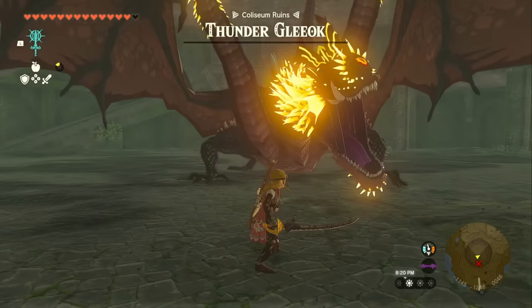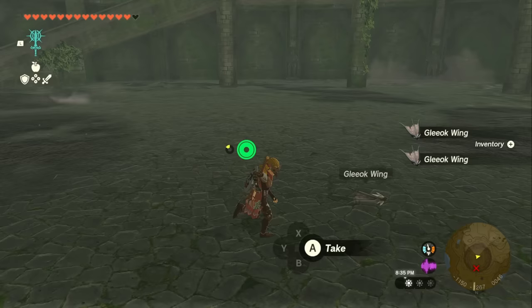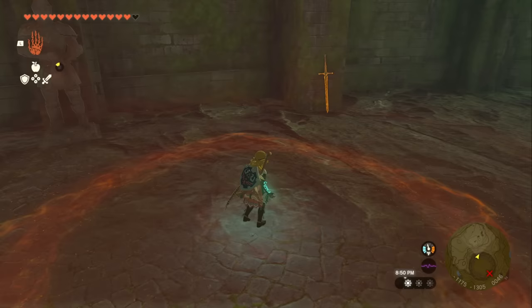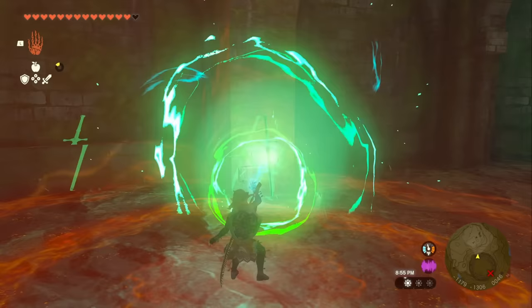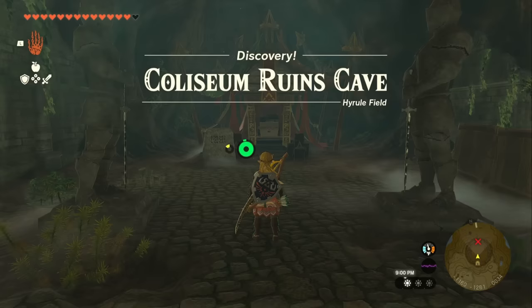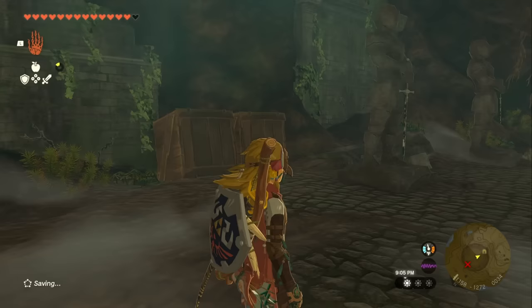Easy peasy lemon squeezy — a bonus for getting this armor. Now you can pick up rewards like Gleoc Thunderhorns. You can use this method for every single Gleoc in the game. Head to the very back of the Colosseum and find the statue that does not have a sword in it. There's also a trap door on the ground. Activate Ultra Hand, grab the sword next to the wall, and move it in front of the statue to open the trap door. Hop inside, go up to the chest, open it, and we've got the Trousers of Awakening. You can also pick up Soldier's Claymores if you need weapons.